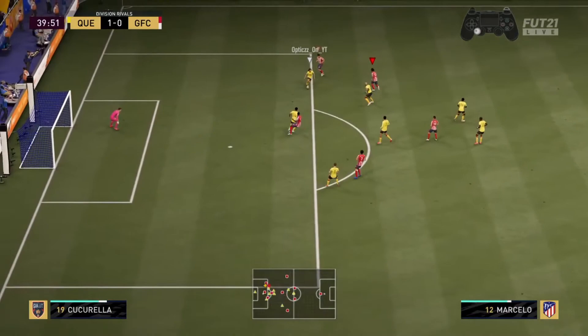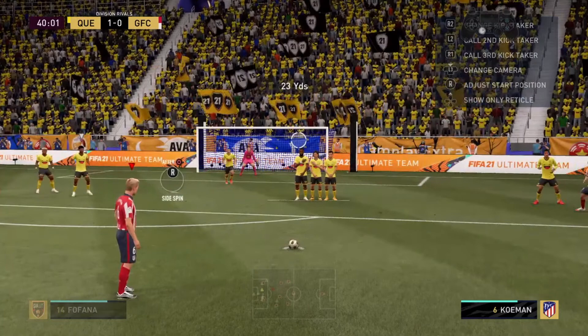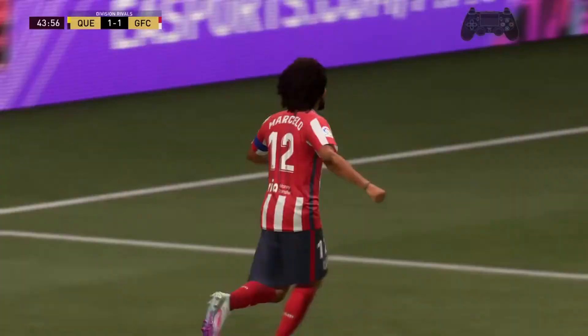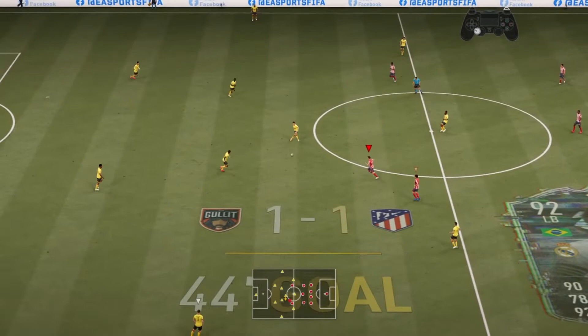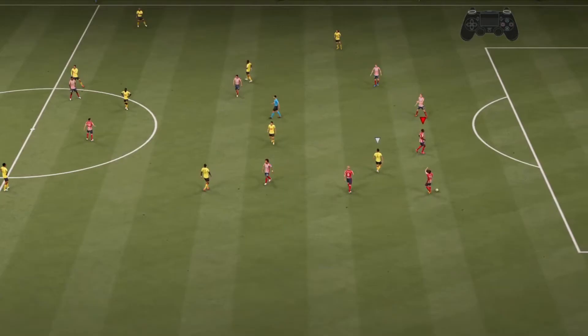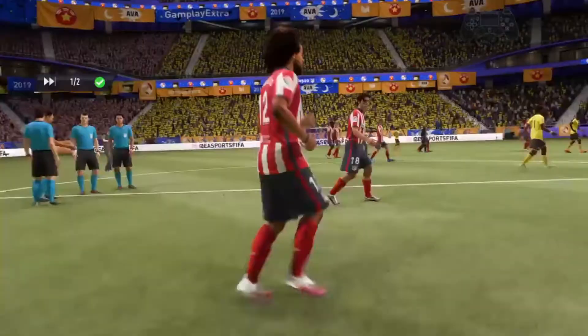Thank you Marcelo, getting the foul for us. EA did a very, very good job on his dribbling — I'm happy that he feels really slick. The only thing his card was missing was pace and I'm glad EA gave him that. He's done it — first half Marcelo is doing bits. He got himself a goal on his second match. We did quit the first one because of Golden Goal, but he's doing great. His dribbling is phenomenal.